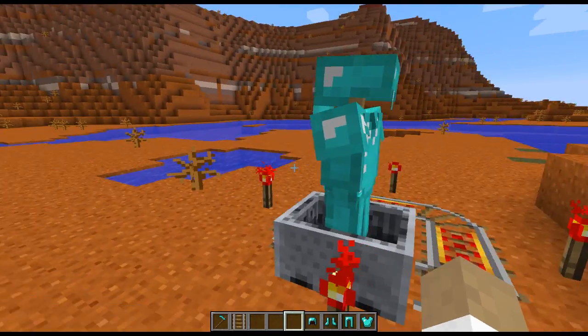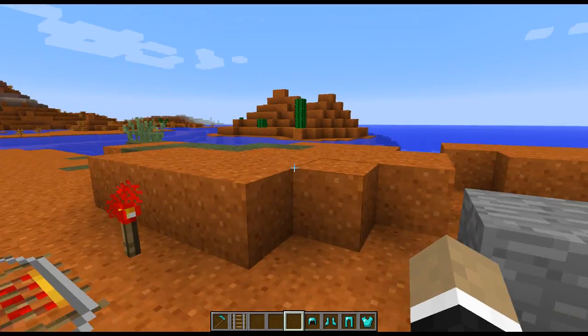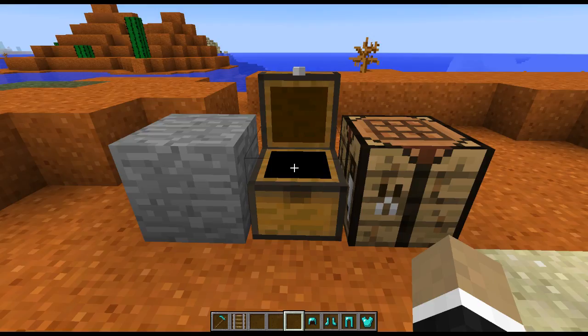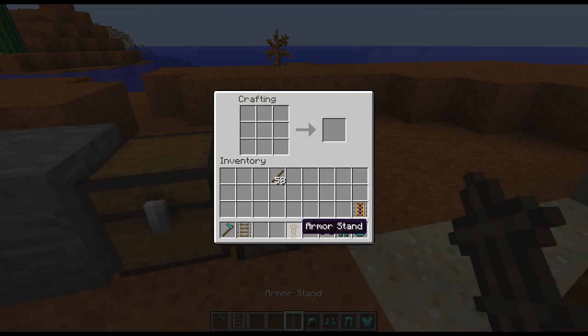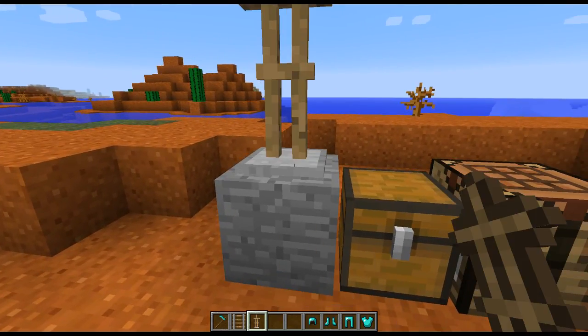First and foremost, we've got a new block that's actually not a block — it's an entity, but I'll just call it a block. It's an armor stand. The way you make the armor stand is with this crafting recipe, and I'll go ahead and make one so you can see what it looks like. Put the slab in — you can use any slab you so desire. I'm just using the regular old stone slab. This is what the armor stand looks like in your inventory, and then you can place it down.